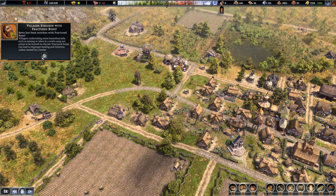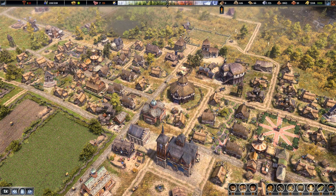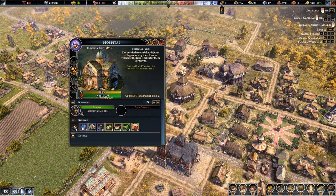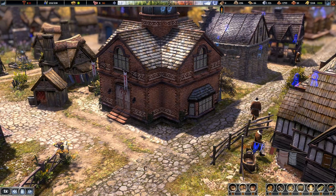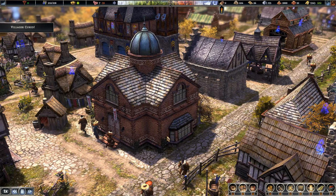Guess what? We've got a hospital! That's awesome. Two new villagers as well. The hospital treats sick or injured villagers, saving their lives or reducing the time it takes for them to recover. Patients healed — they healed 21 people with jam, beans, meat, and a little bit of soap. I don't want to know what they do with the waste. That's fantastic — we have a hospital, people! It doesn't look like a hospital — maybe I have to go a bit closer. I would expect to see a red cross symbol or something.